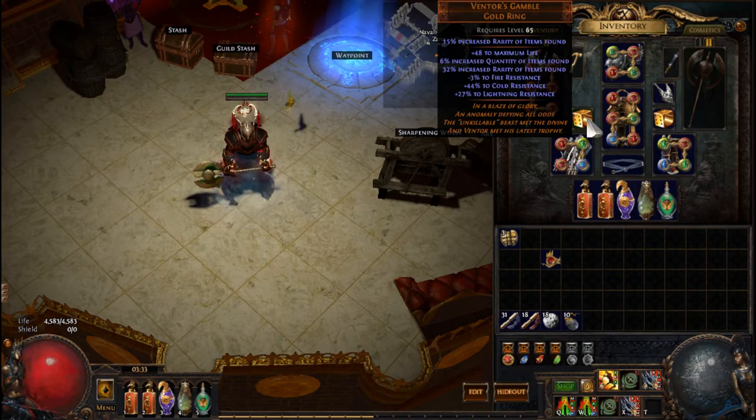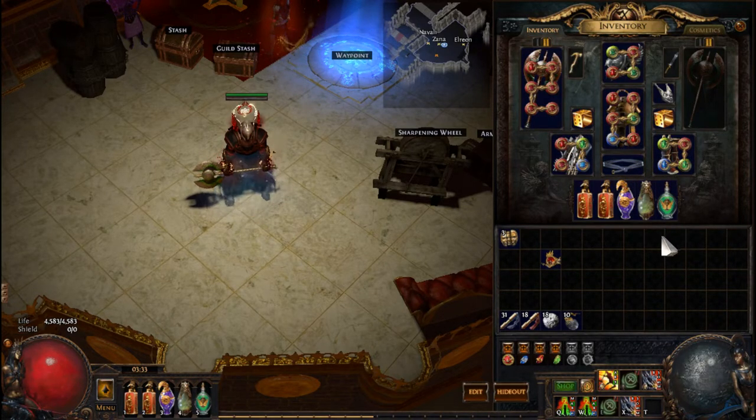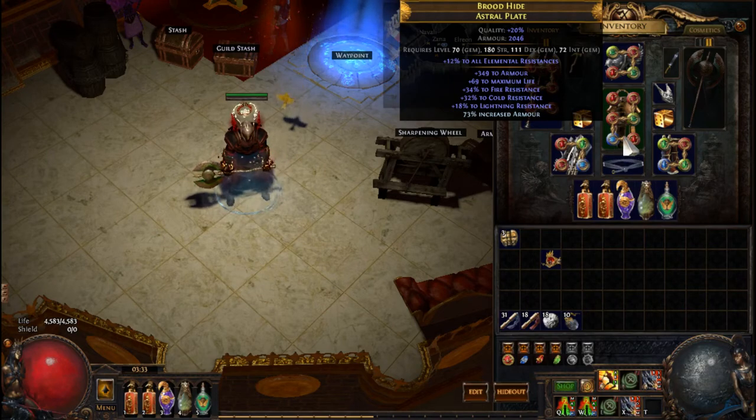I was wearing Greed's Embrace as my armor but got tired of it. It has negative 20 movement speed, negative 20 lightning resistance, and negative 10 fire resistance - a lot of things working against you. I was in the market looking for new boots, and it was pretty hard to find boots that weren't four to five chaos that were an upgrade, because I needed crazy amounts of resistance.